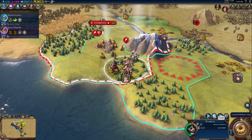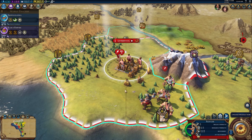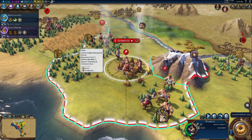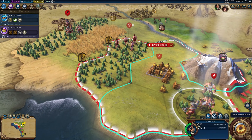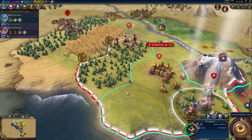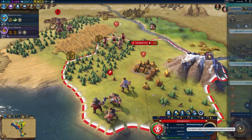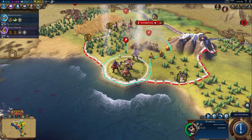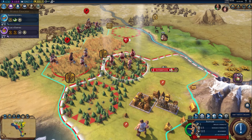Liverpool has finally got its warrior — I'll tell him to fortify. The slingers can't stay there since you can't have two units in the same tile. I'll send them off. Let's go chasing after those guys. Liverpool should go straight to a granary to get the extra food going — that'll help Liverpool expand a bit quicker.